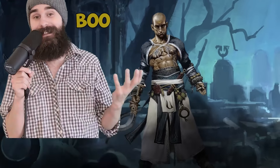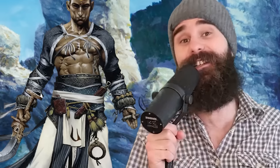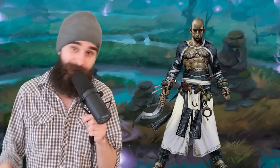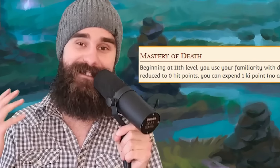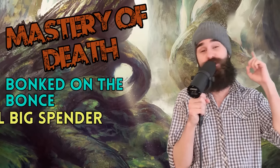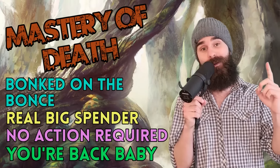Being spooky is apparently free. Frightened enemies have disadvantage on all attack rolls and ability checks, making this an amazing combo move to support any allies who are attempting grapples. But the real fire in the Way of the Long Death is their level 11 ability: Mastery of Death. Anytime you are reduced to zero hit points, you can spend just one ki point, no action required, to fall to one hit point instead.